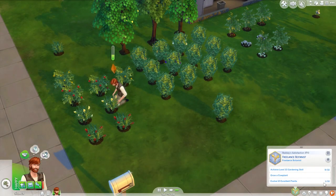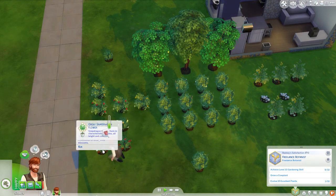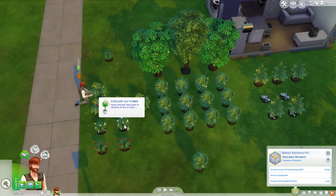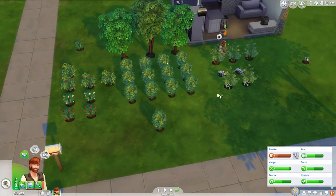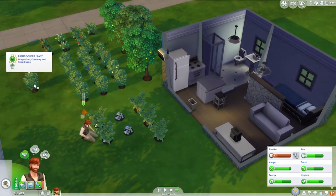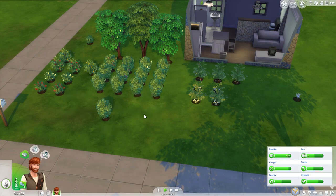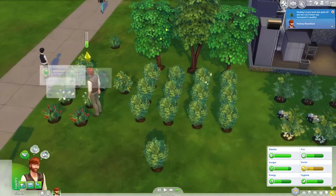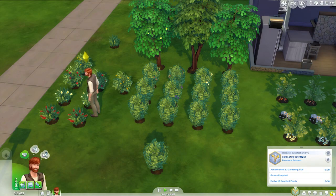Do we even have anything at perfect level? Oh, excellent - we have one excellent plant. Must be one of these. Excellent lily. One of these was the first planted, so obviously that was the first one. Then we'll go through and harvest. And we've got two excellent plants now.